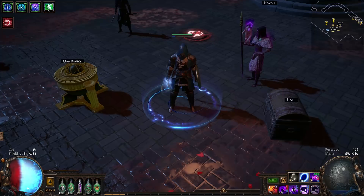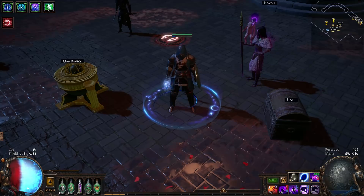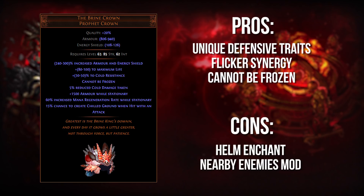Today's video is going to be about some uniques that fit into either or both of these categories, yet remain underpriced or underutilized relative to the power they provide. When I say underpriced, I mean they basically cost less than a rare that represents the same amount of stats. When I say underutilized, I mean they have something like less than 1% usage on PoE.Ninja. That last qualifier isn't going to be a hard rule, but underutilized is a pretty subjective thing to claim. So without further ado, let's jump into the video.